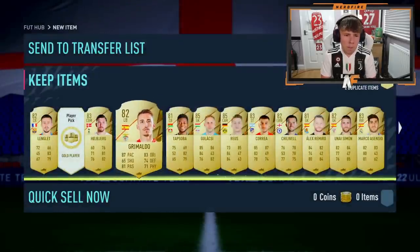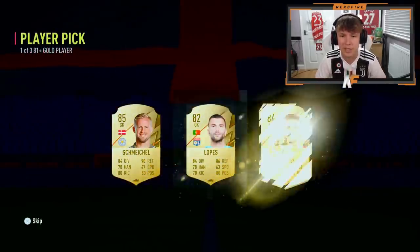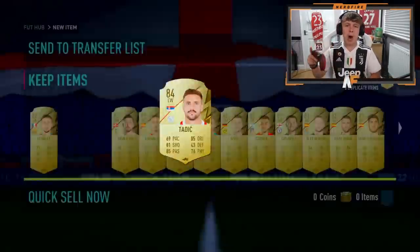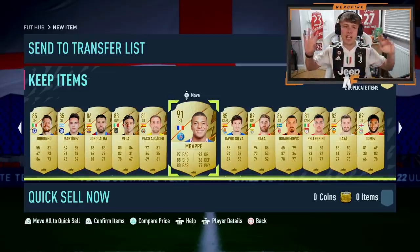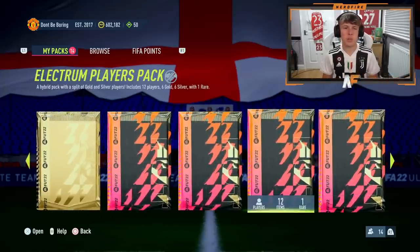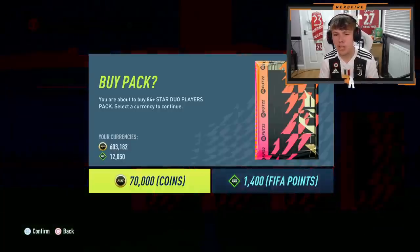We're going into our final player pick for the 30 player picks - the 81-plus player picks. Sadly nothing great to end it off - I've already chosen Schmeichel, so we'll take Tadic. But overall, an Mbappe and a Tonali from 30 player picks - I'm actually very happy with that. Both probably going into the squad - Mbappe on the bench, Tonali into the team. Beautiful. We've got some store packs as well, so let's open them up.